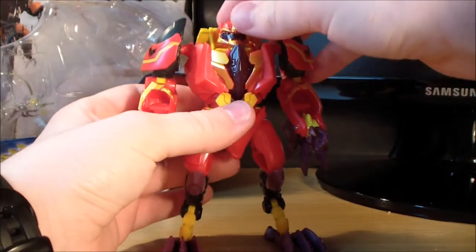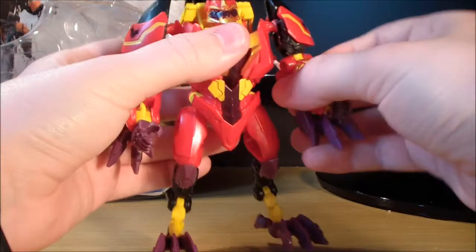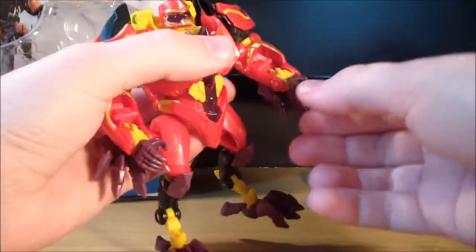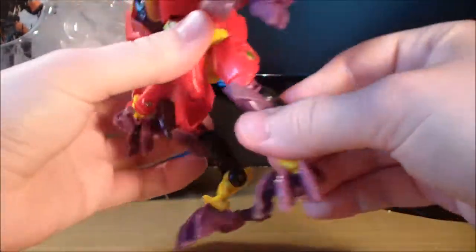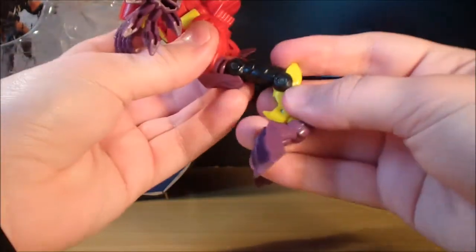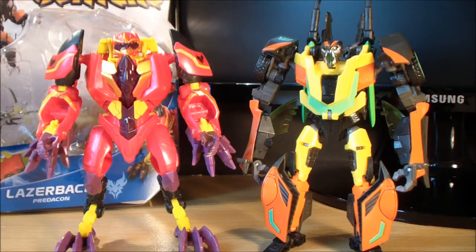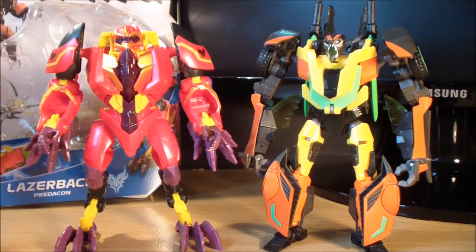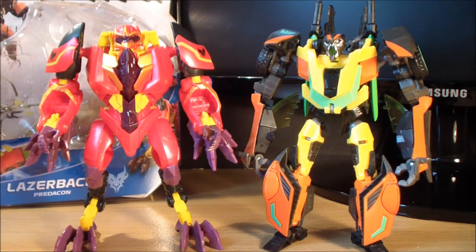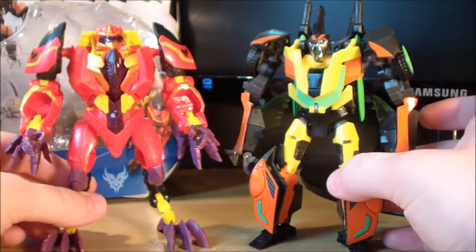In terms of articulation in the robot mode, the head is on a ball joint so you can rotate that any which way you want. He's got ball-jointed shoulders, a joint up at the elbow, and you can also rotate left and right at the elbow. The wrist is on a joint you can rotate around. He's got no waist articulation, but he's got a ball joint up at the hip, can bend at the knee, and has a secondary knee bend as well. He's got a ball joint at the feet and a little hinge joint there too. For a quick size comparison, here is Laserback next to Deluxe Class Dead End — you can see he's a fairly average size figure for a deluxe class and scales well with all the other deluxe figures.